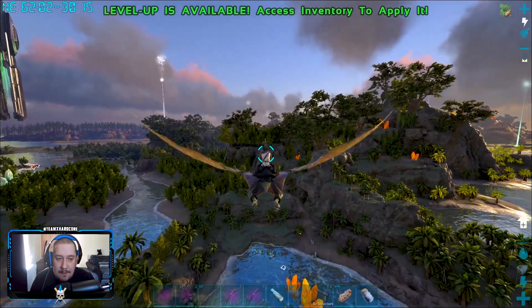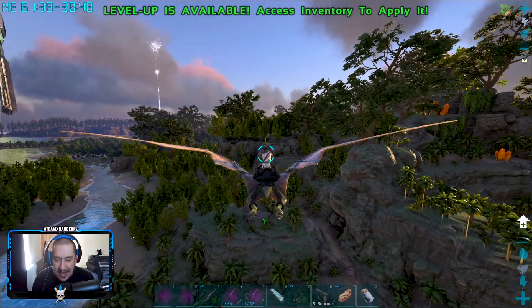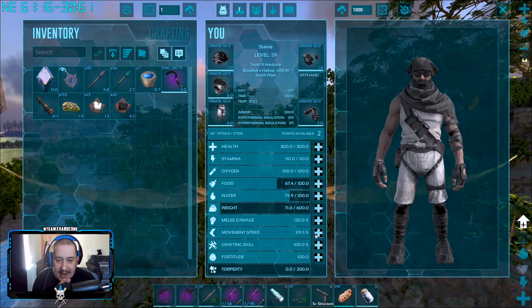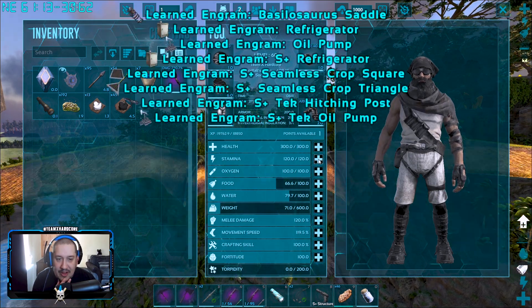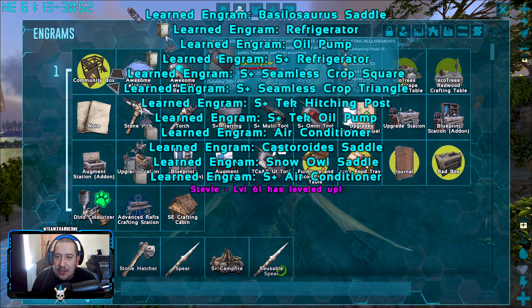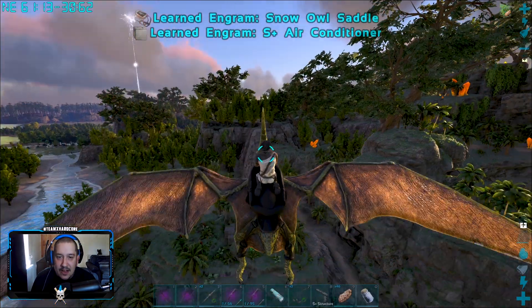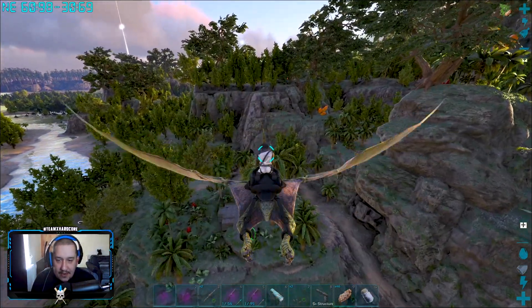We're still not high enough level to tame a wyvern - I think we've got to be level 65 and we're gonna be level 61. Let's get a little bit more stamina on the go. There we go - we've unlocked most of the electrical stuff that we need: fridge, air conditioners, all that type of good stuff.